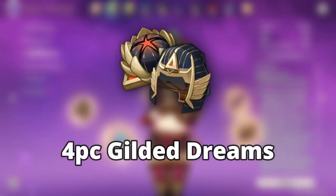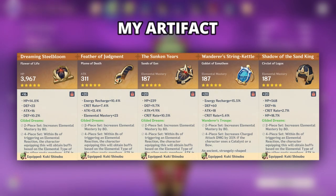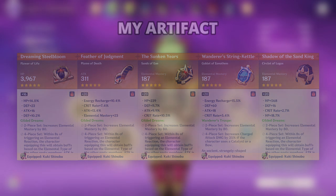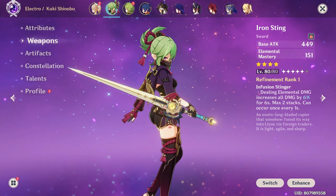Kukishinobu can use either 4 pieces of Gilded Dreams or 4 pieces of Flower of Paradise Lost with Elemental Mastery as the main stats on the Sands, Goblet, and Circlet. For the substats, go for EM only on the Flower and Feather, followed by Flat HP, HP%, and Energy Recharge. For the weapon, she will use the Iron Sting to boost her Elemental Mastery even more.